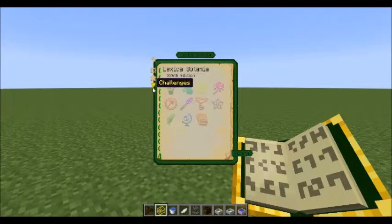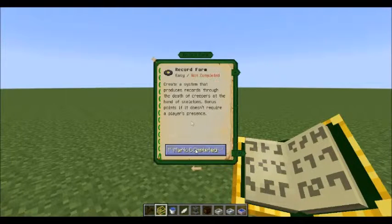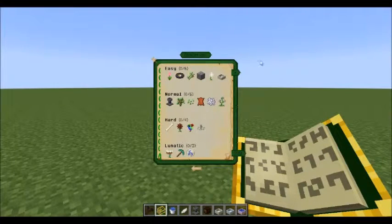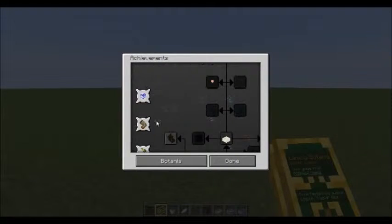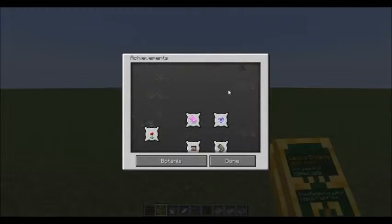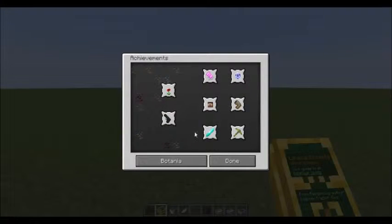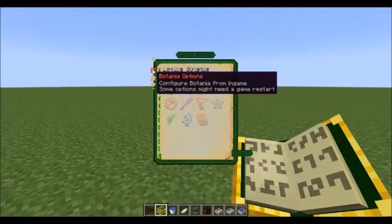There are some tabs on the side here — Challenges. You can click on one of these challenges and mark them completed if you've completed them. It's kind of an extended achievement system for Botania. And then you can click the Achievements button to go straight to the Achievements. You've got the regular achievements that work just like any achievement in Minecraft, and you've got the Challenges.